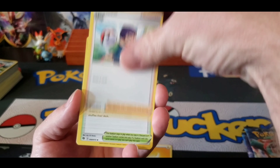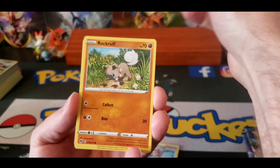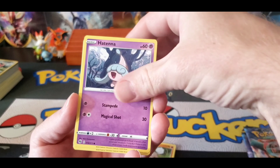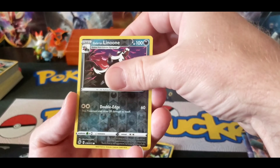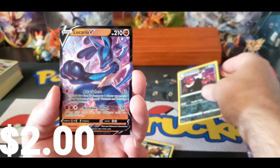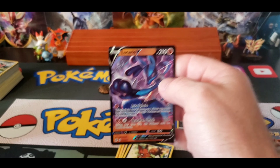Lightning Energy, Hop, Turfield Stadium, Pokemon Center Lady, Potion, Rockruff, Hatina, Trubbish, Nickit, Galarian Lanoon, and a Lucario V. So that's one pull.